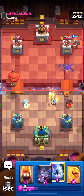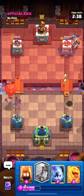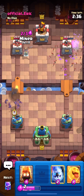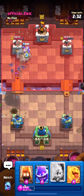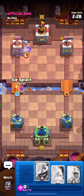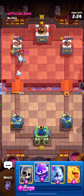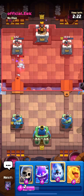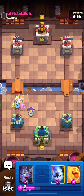Here he comes instantly with a balloon. First play, we're going to go bats with an ice spirit and then place a miner to tank for it. This cycle is so insane — he went mirror balloon to the other lane and we were actually able to defend it the same way, adding the miner at the end. Since he used his arrows on the right side, we pushed for extra damage on his towers.